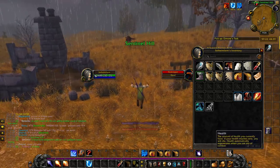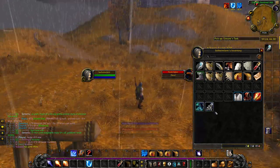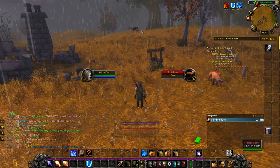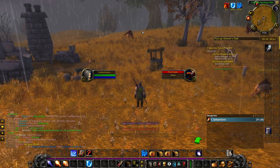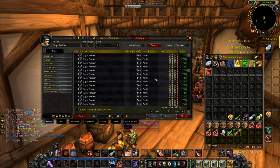So what I'm doing in these low levels when I just have the time, I just farm some Light Feathers and make some gold, and you can do this from level 10. It's a really easy way to make some gold in the very low levels, so it's very good for new players. Just to show you I'm not making up the numbers, here you have the Auction House for Light Feathers — 40 silvers each — so it's really easy to make some gold by doing this.